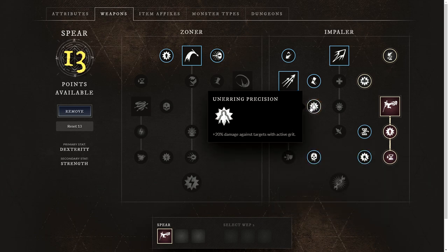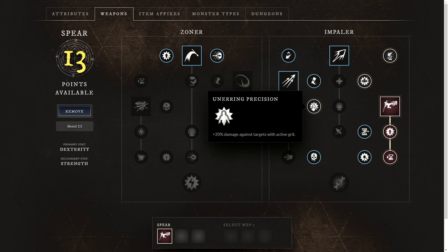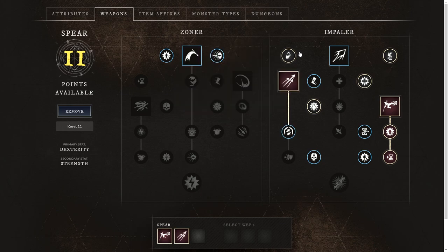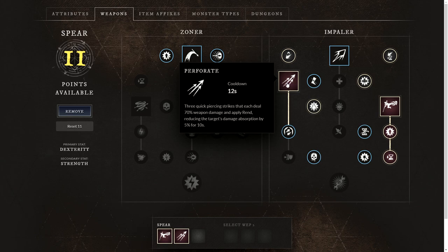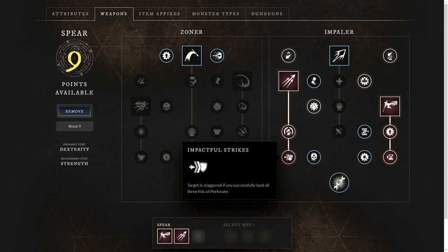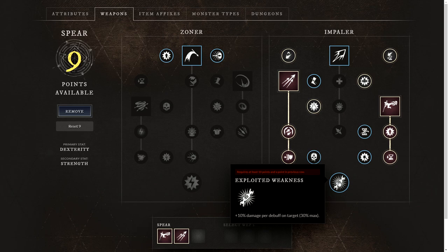We'll take Unerring Precision, which is 20% damage against targets with active grit, since a lot of other players will likely have grit active on their abilities. Then Precise Jabs for a 5% chance of critical hits on light attacks. Next is Perforate — three quick piercing strikes dealing 70% weapon damage and applying rend, reducing the target's damage absorption by 5% for 10 seconds. We'll take Rupturing Strikes, where rend increases to 10% per strike against targets above 50% health, and Impactful Strikes, where the target is staggered if you land all three hits. Finally, Exploited Weaknesses gives 10% damage per debuff on a target, capping at 30%.